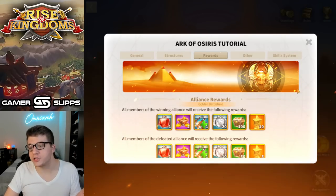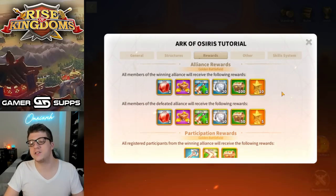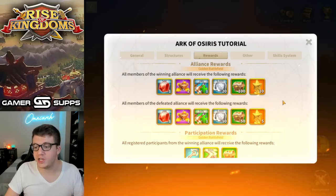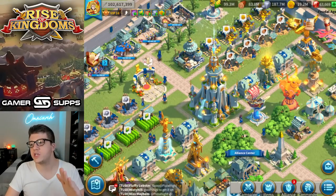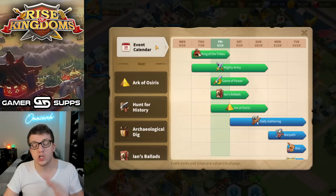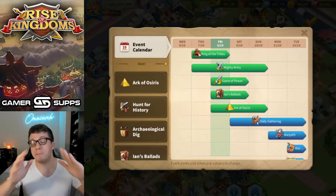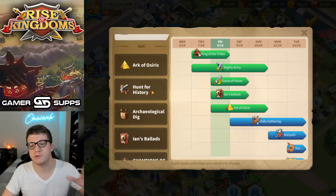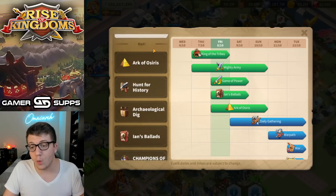Another obvious one is Arc of Osiris. If you can get into the golden battlefield Arc of Osiris, you're going to get some gems whether you win or you lose — you just have to make sure you participate. So make sure you go through and do all the events. This is another one of those tips that is so obvious, especially if you are a free-to-play player, but you have to do it if you want to get gems for free.